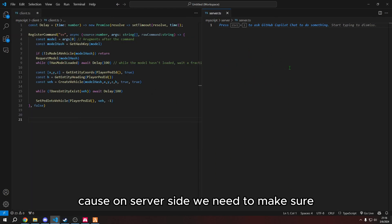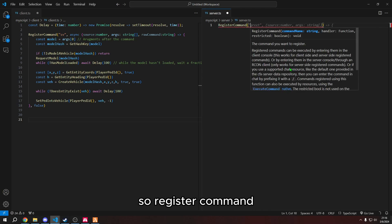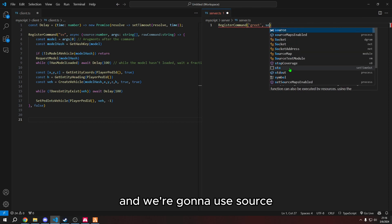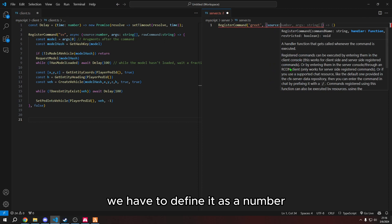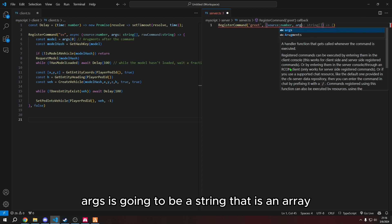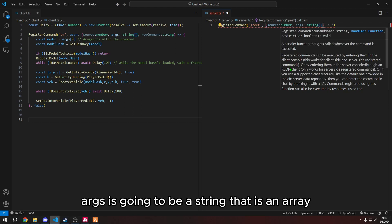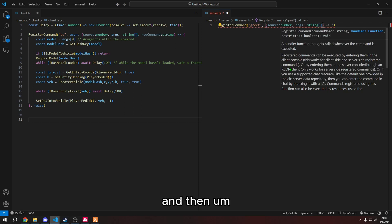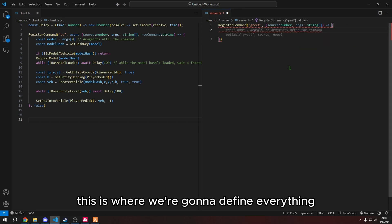We're going to start on server side first, because on server side we need to make sure it's a global command. So registerCommand and then 'greet'. We're going to use source — we have to define it as a number. Then args is going to be a string that is an array, which is square brackets. Then we have to end the parentheses and press equals and greater-than sign, followed by a curly bracket. Inside these curly brackets is where we're going to define everything.